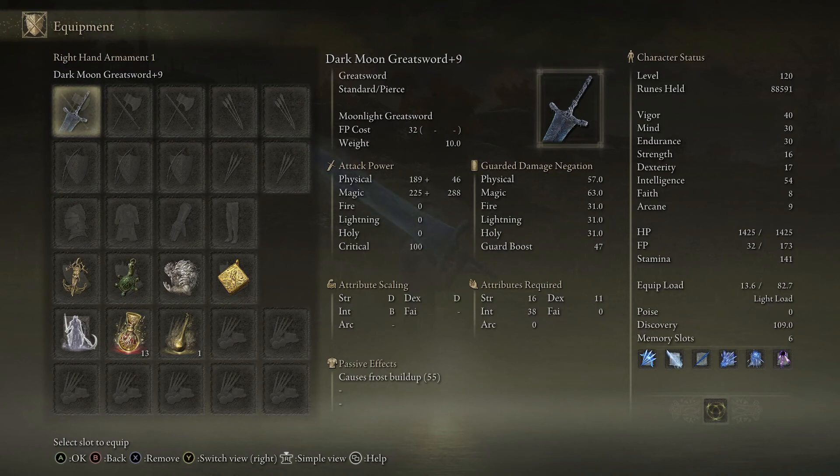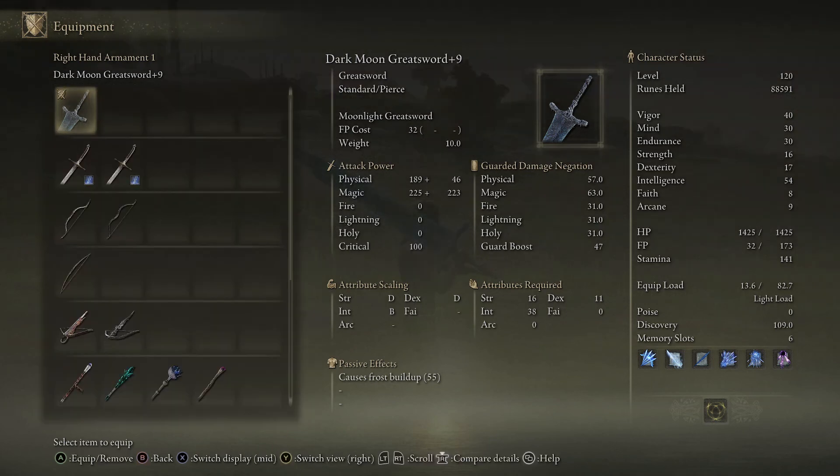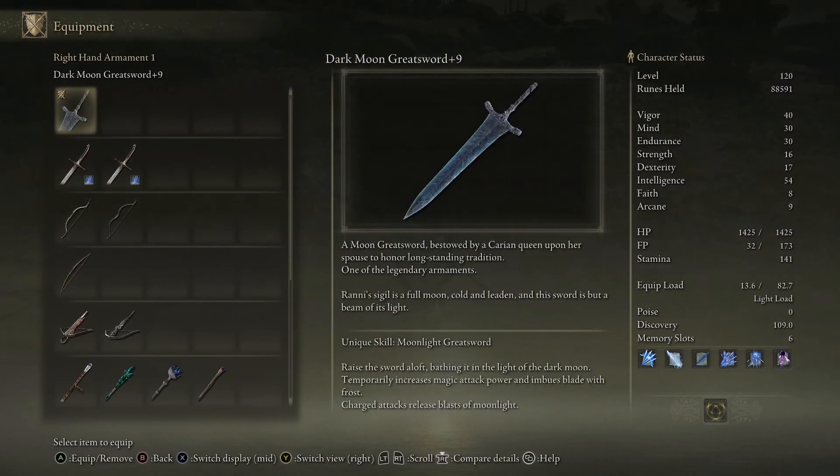Something that differs with this sword from the other iterations of the Moonlight Greatsword is that it also causes frost buildup. So you might be able to inflict frostbite on someone if you're able to hit them enough times. Being one of the legendary armaments and just being a Moonlight Greatsword, I had to check this weapon out. I might also check out all the other legendary armaments in the future.